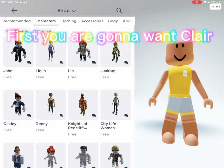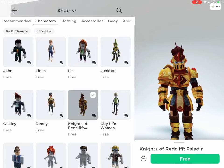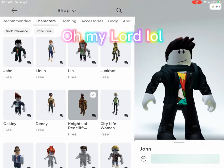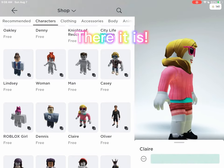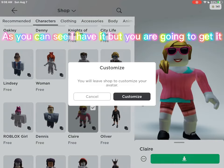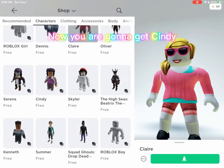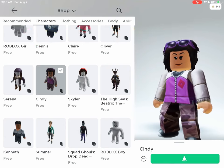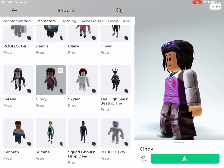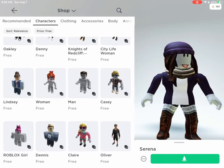First you are gonna want Claire. As you can see I have it but you are going to get it. Now you are gonna get Cindy. And then Serena. And finally Lindsay.